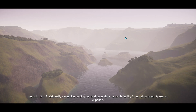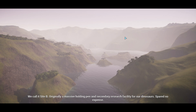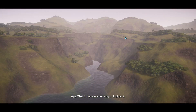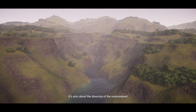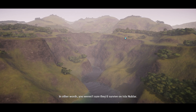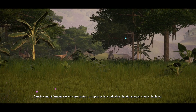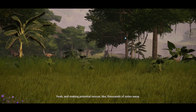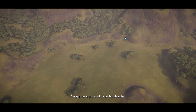We call it Site B — originally a massive holding pen and secondary research facility for our dinosaurs. Spared no expense. Didn't want to keep all your eggs in one incubator. It's also about the diversity of the environment. Darwin's most famous works were centered on species he studied on the Galapagos Islands — isolated. It also has the benefit of keeping our work away from prying eyes, and making potential rescue thousands of miles away. Always the negative with you, Dr. Malcolm.